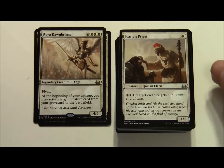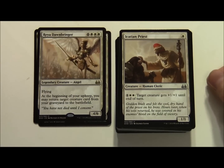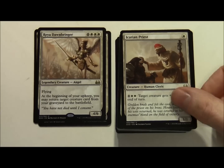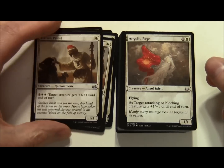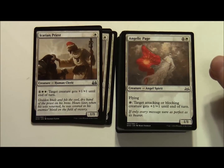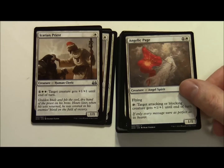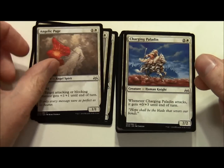Icatian Priest costs 1 white for a 1/1 Human Cleric. For 1 colourless 2 white, target creature gets plus 1 plus 1 until end of turn. There are two of those. Angelic Page costs 1 and a white, it's a 1/1 Angel Spirit with Flying. Tap: target attacking or blocking creature gets plus 1 plus 1 until end of turn. There are two of those.